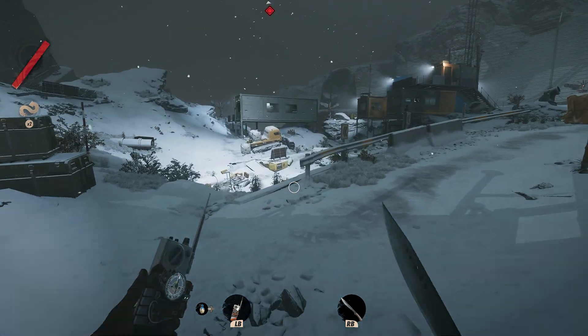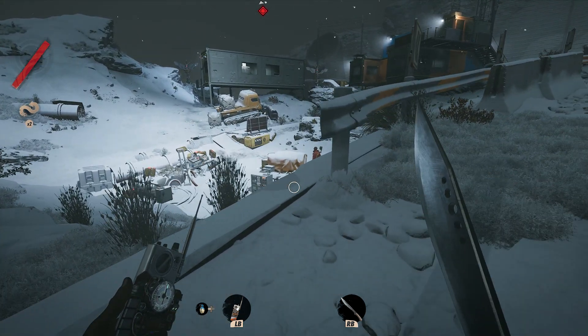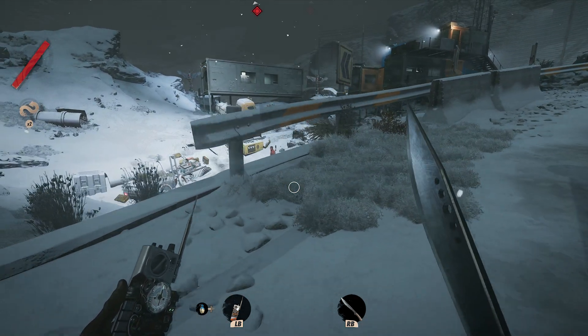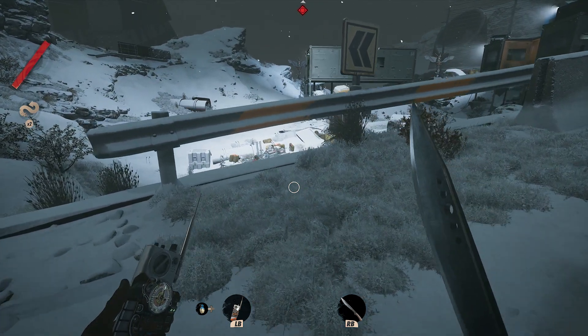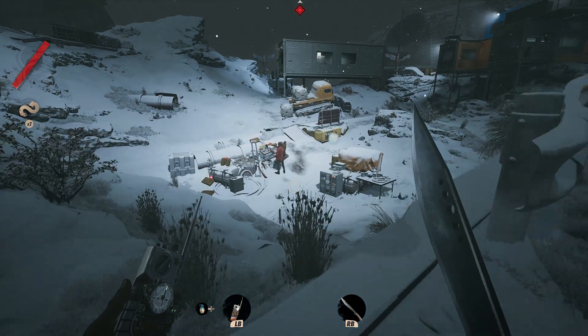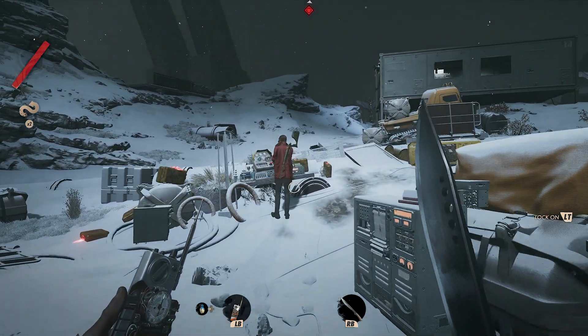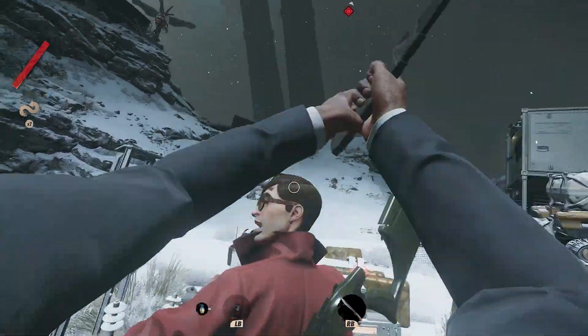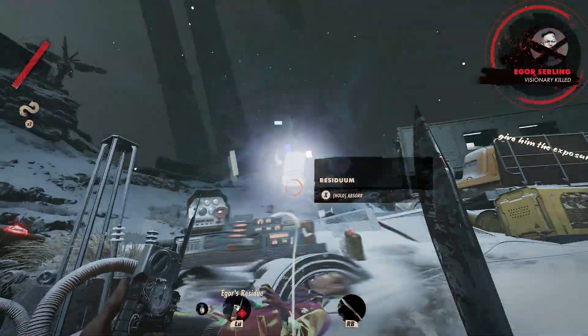Now, as you approach Igor, it might take you a second for him to be on the right path. Basically, you want him to be walking away from you and facing away from you. This is going to give you the biggest opportunity to go up to him and perform a stealth assassination. It can be a little tricky with the knife otherwise, so this is definitely the best way to do it — just approach from behind and assassinate.